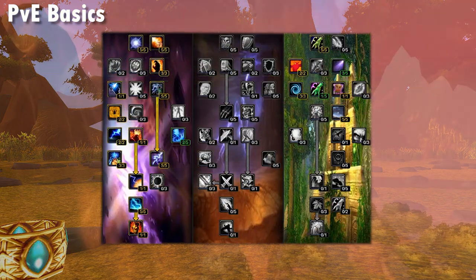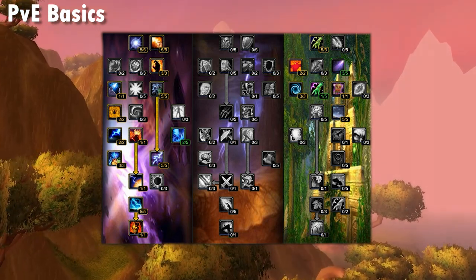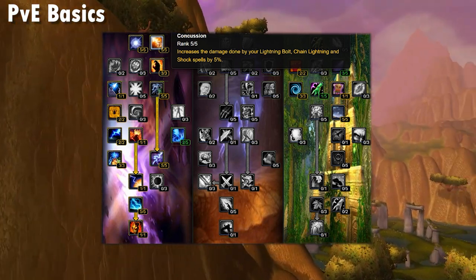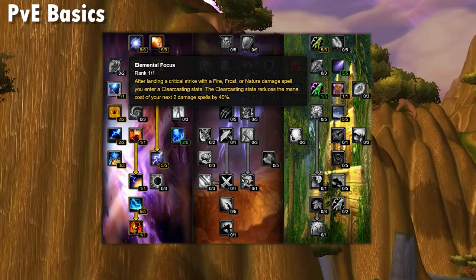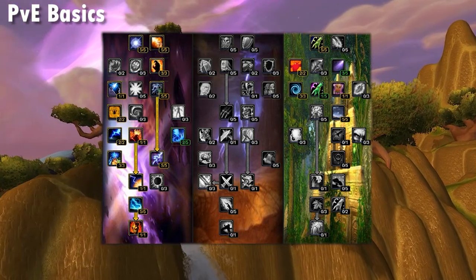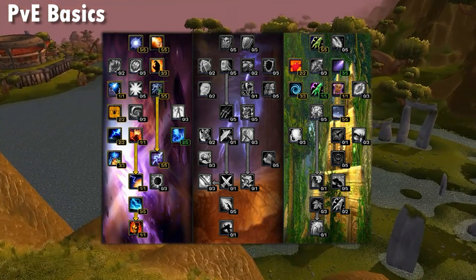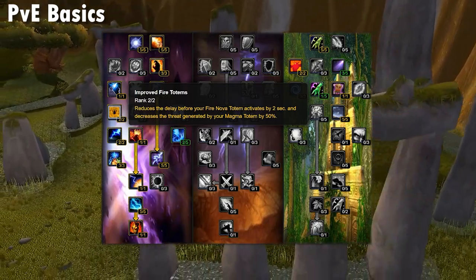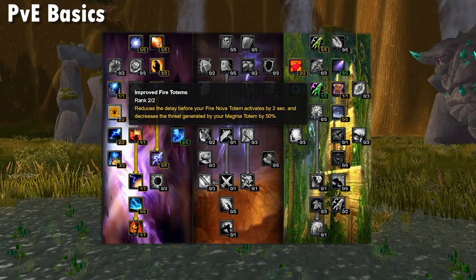As an Elemental in PVE, you'll be using a 41-0-20 build that has a lot of in-built flexibility. First, you're going to take some no-brainer damage increases with Concussion and pick up mana reduction for your key spells. You're going to skip row 2 in terms of compulsory talents and grab 5% crit to Lightning Bolt and Chain Lightning, plus a Clearcasting proc in row 3, before heading to more optional talents such as Elemental Warding. For dungeons, you'll get the most mileage from Call of Flame and Improved Fire Totems, or Reverberation, which reduces shock cooldowns and is useful in kiting situations.